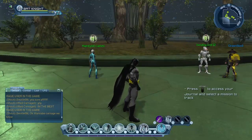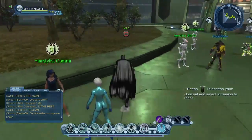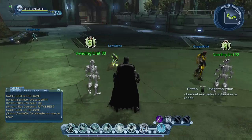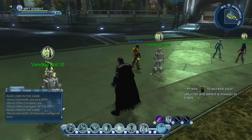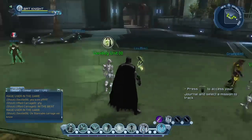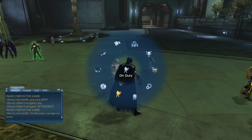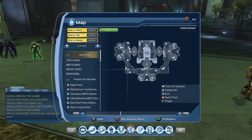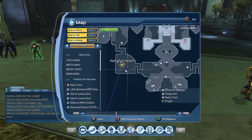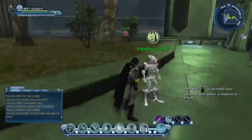Essentially you can see there are technically three style vendors - well, there are two style vendors but there's one also that's selling some hairstyles, so I guess there are three style vendors. You can see there's Vending Unit 00 and Vending Unit 22, and of course there's the hairstylist Kami. Let's take a quick look at the map so you can see where we are. Now let's start by looking at Vendor Unit 00.